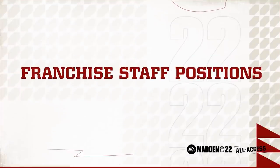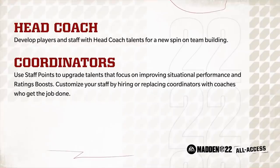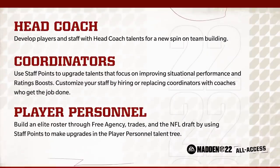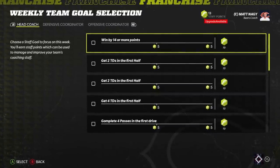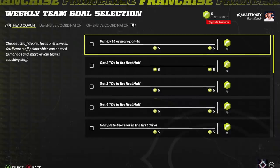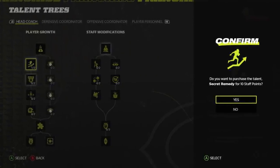Your franchise staff is made up of four positions: head coach, an offensive and a defensive coordinator, and a player personnel department. Staff points can be earned weekly by setting goals, playing your games, and completing objectives. Then you can use staff points to upgrade your staff through coach talents.